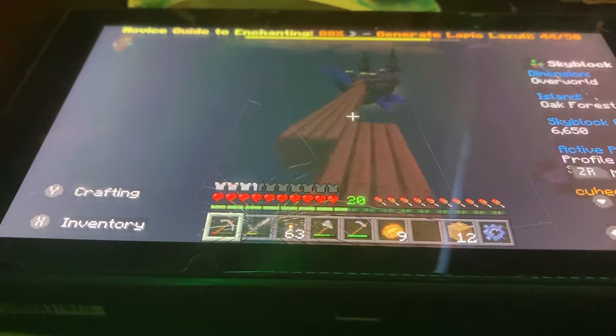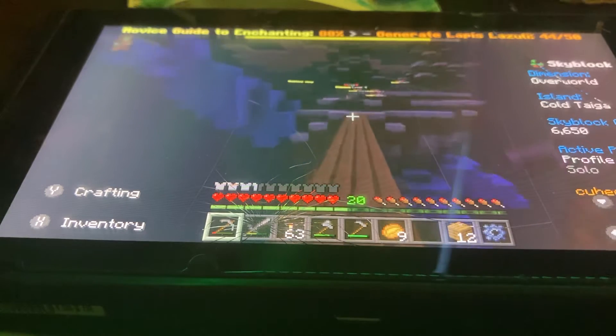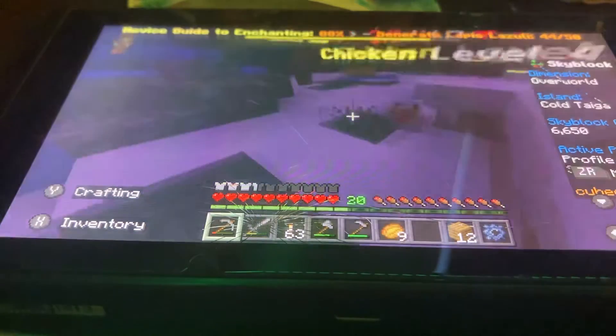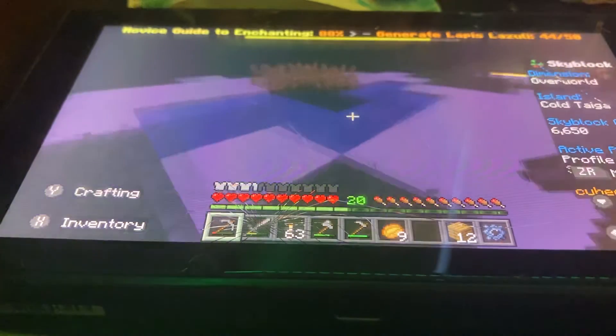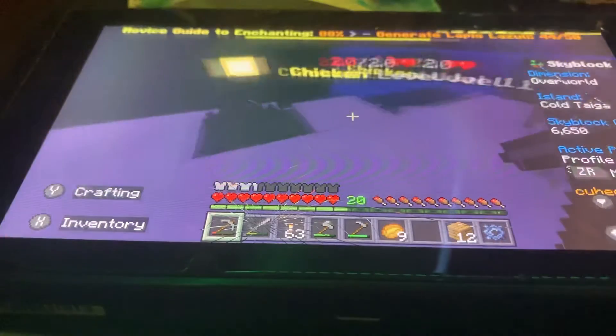Then we got the very risky path over to my third island, which holds chickens and my very small wheat farm — like three things. Also this is full of ice. We got two chicken spawners.